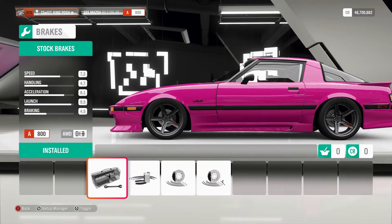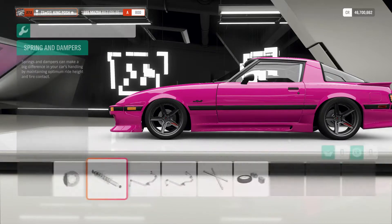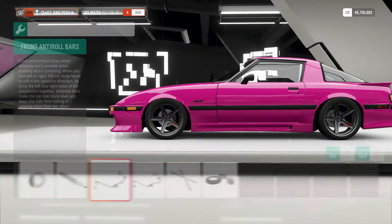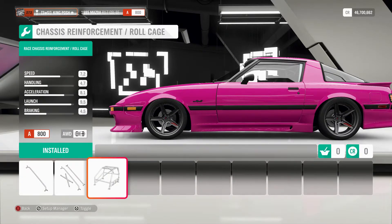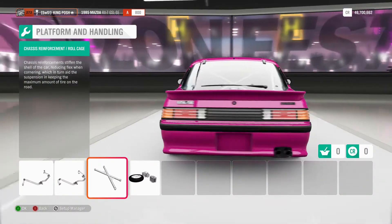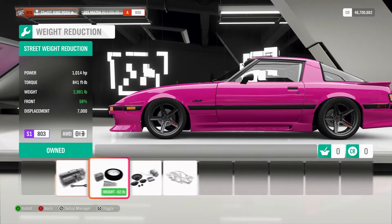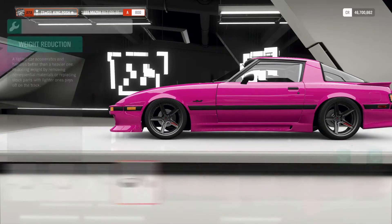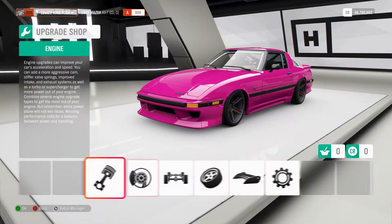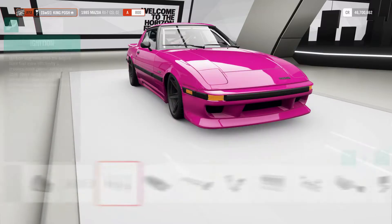We've got the stock brakes — anything higher and I would have been an S1. So be easy with your braking on this car. You've got drift springs and dampers, anti-roll bars for the front and the rear, a roll cage because it's a drift car. It sits at about 3000 pounds; you can get it down to 2600 pounds with the other drivetrain option. Everything here is race-spec to get up to 1014 horsepower.